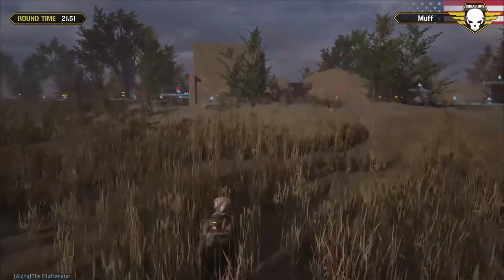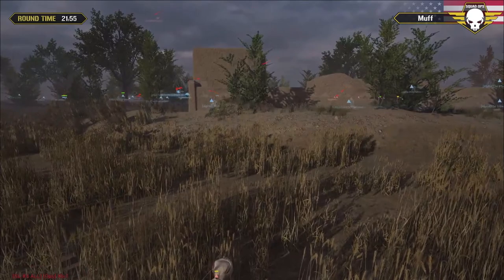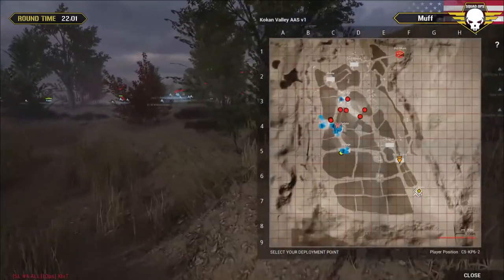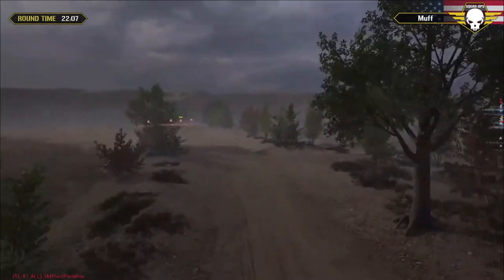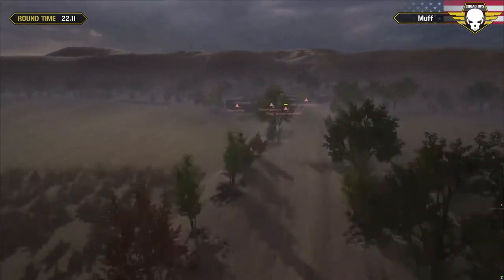Squad one, squad two, this is command - go ahead. I want you both to send a buddy pair each to that compound in Charlie 5 Keypad 4 to investigate. Expert is calling for a couple buddy teams to be sent to this compound with Shadowed Ritual's squad in it.